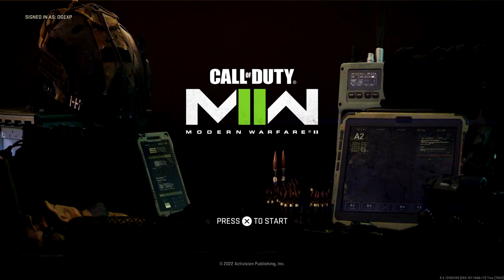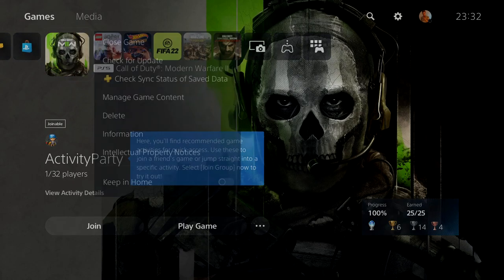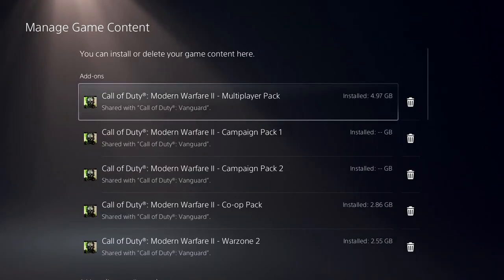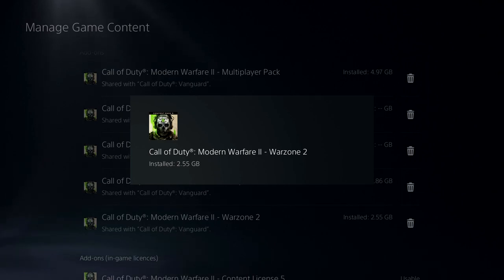All you need to do is come to the homepage, your dashboard of your console, and hover over Modern Warfare 2. Simply press the start button and go down to manage game content. Inside of there, one of those tabs will say Warzone 2. The majority of people who already have Modern Warfare 2 will already have Warzone 2 installed. But if you don't, just simply hit install and you'll be good to go.